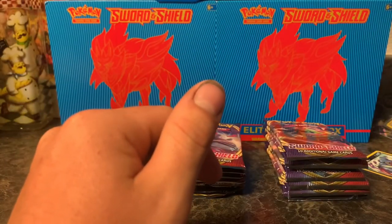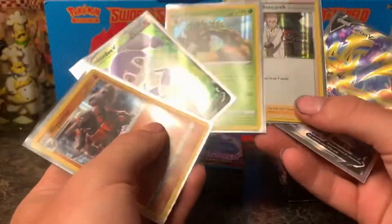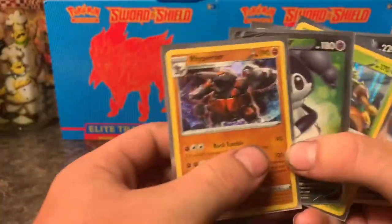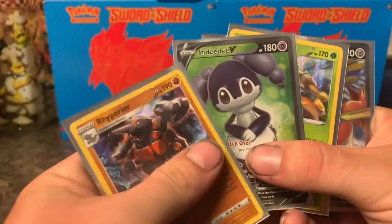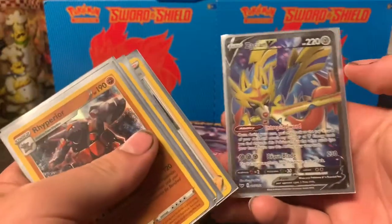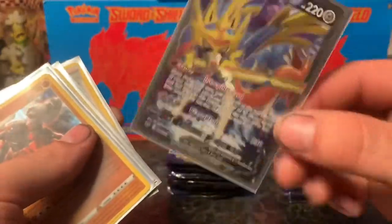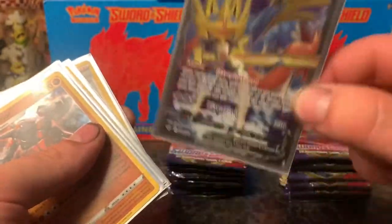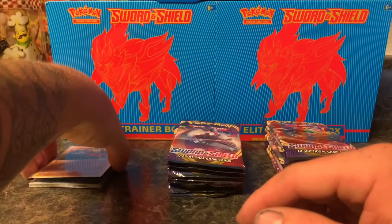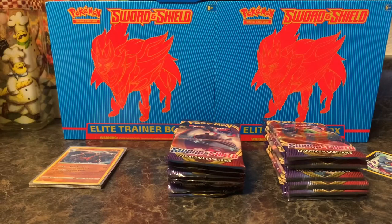So that first box had eight packs. These were the holographic pulls — we had five holographic pulls: Rhyperior, Nidoking V, Rillaboom, Professor's Research, and a Zacian V. I am really happy about that — it was the first card of the opening, and that was awesome. So we're going to leave that in its own stack and clean up, then get to the second stack.